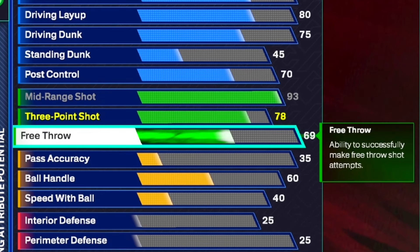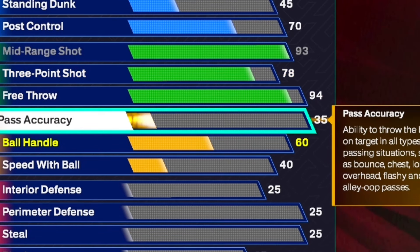We're also going to get a 78 three-ball, and for the free throw we're going to put it all the way up to a 94. Now if you want you can put your cap breakers on your three — if you really wanted to — but I'm going to show you all why you don't want to do that. For the pass accuracy you want to put it to a 78. I know it seems a little low but the builder is very limited, so bear with me.